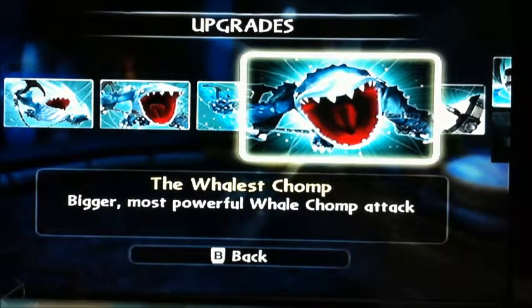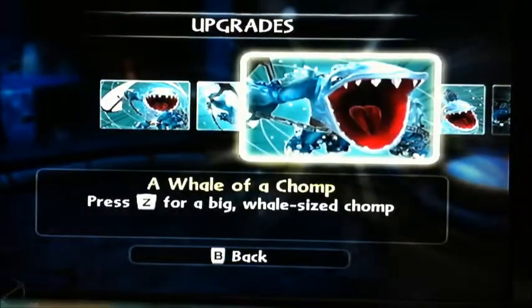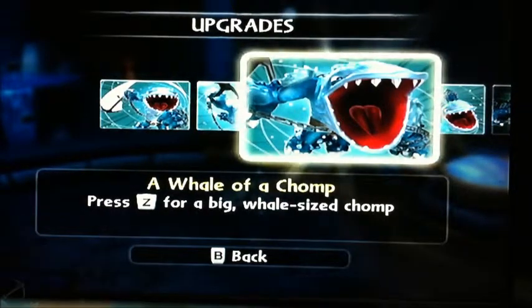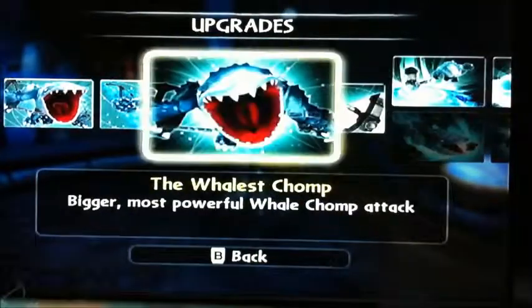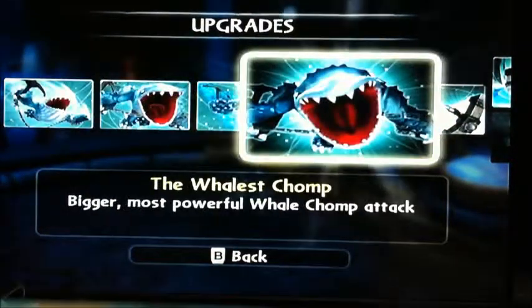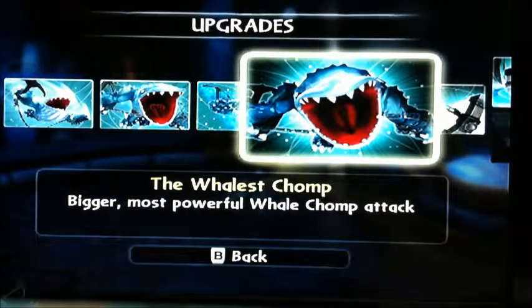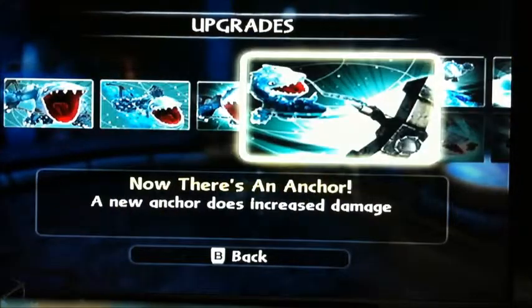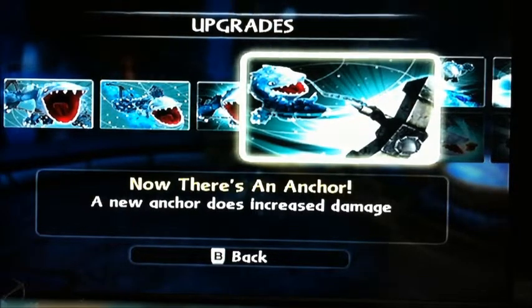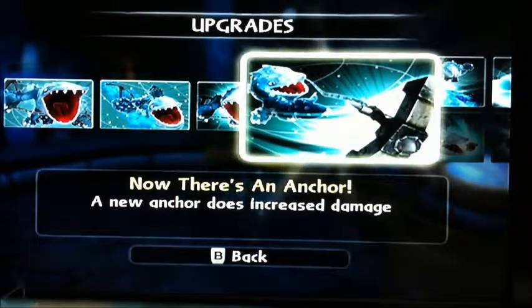The Whale of a Chump — bigger, most powerful whale chump attack. So here at the front, his teeth — possibly he got more teeth, he can open his mouth bigger. It does around 20 damage before, now it does up to 40 to 70 damage — that's monster, that's impressive. There's a new anchor — does increased damage, got a bit thicker, has more range. The path I took was Anchor's Away, not the Close Up and Personal path.